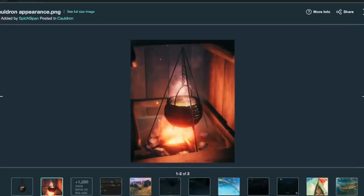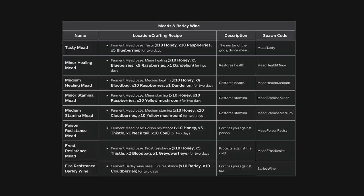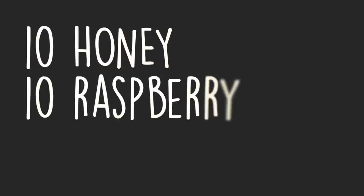Unlike the game, to make mead in real life you don't necessarily need a cauldron, but you will need a fermenter. One of our subscribers reached out shortly after the game was launched into early access and said you should make a mead from this game. It includes mead recipes. We landed on the tasty mead because it seemed easiest to construct a recipe around and has fairly accessible ingredients. The tasty mead is fairly simple: it's 10 honey, 10 raspberry, 5 blueberry.